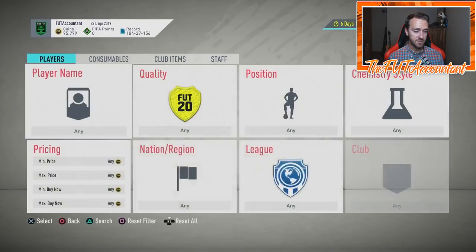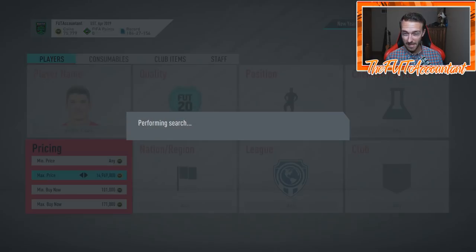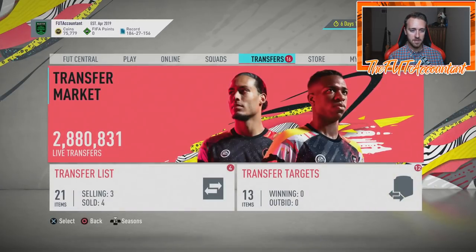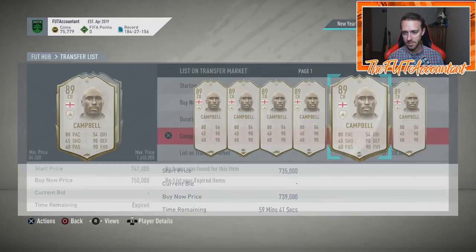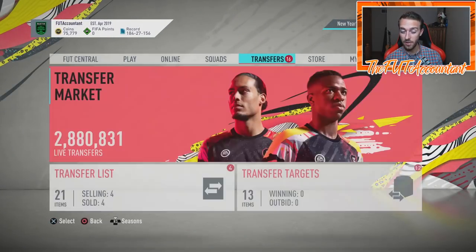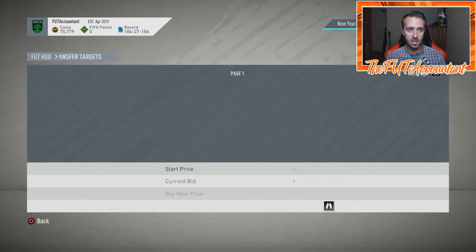I'm all about return on investment and figuring out which card is the best one to buy for my coin amount. If I see Kappa back down at 160 or under, that is a buy for me. I really need to sell this Sol Campbell so I have another 700k to work with. There's one listed at 739 with a Shadow but it's not fresh, so I'm going to drop mine down to 745 with an open bid at 739 and see what happens.